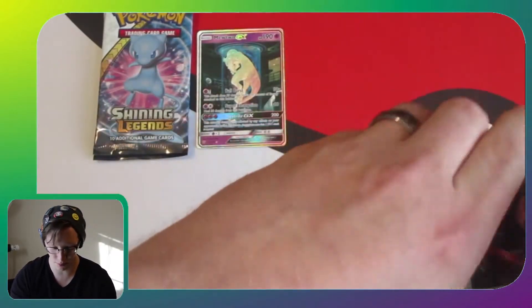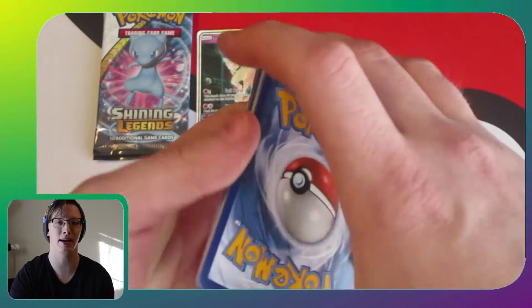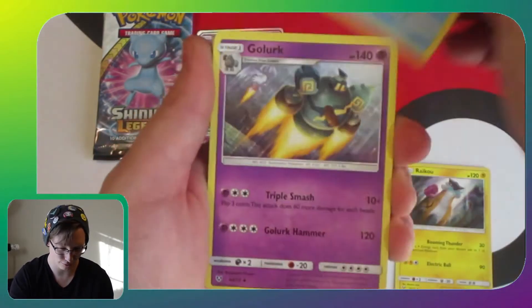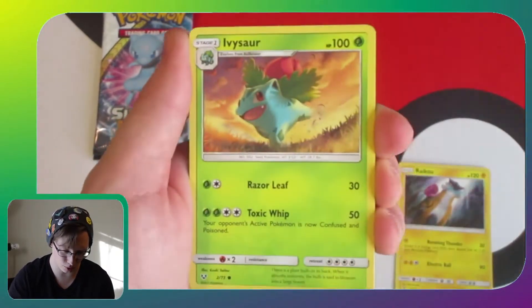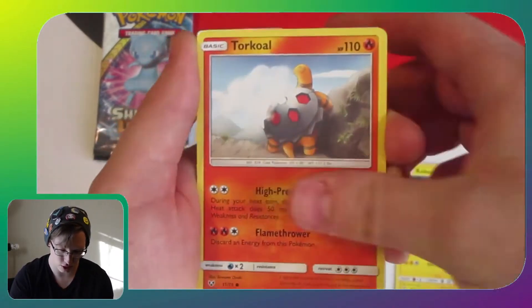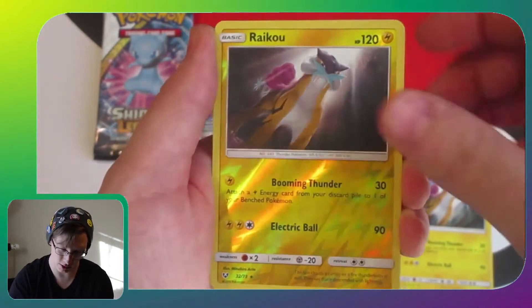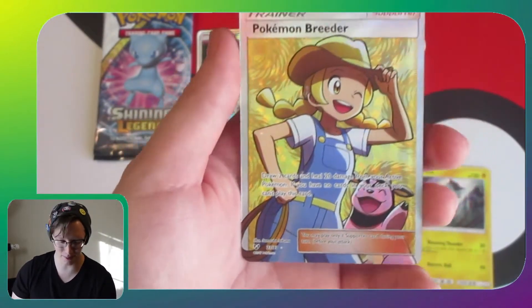I can't come back after that — that's amazing. Pack three: Energy, Float Stone, Golurk, Pokémon Catcher, Zorua, Ivysaur, Torkoal, Mime Jr., Jynx, Reverse Holo Raikou, and Full Art Pokémon Breeder.